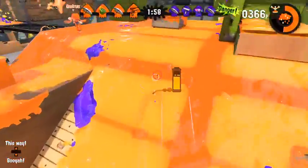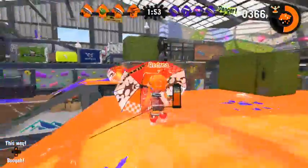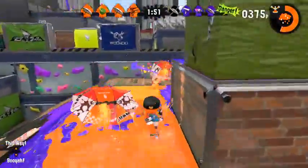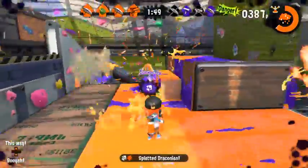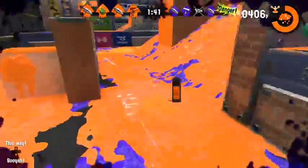One tactic I like is launching the Brella toward an enemy and then hiding in the ink to see if they attack it. Most of the time when you see the shield coming toward you, you assume the person launching it is swimming right behind it. So they might chase after the Brella, in which case you can pop up, splat them, and be on your merry way.